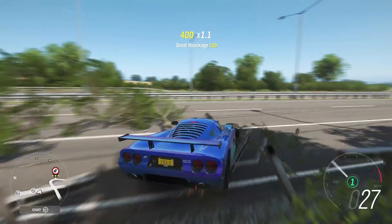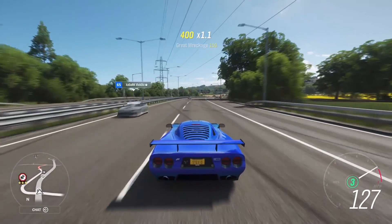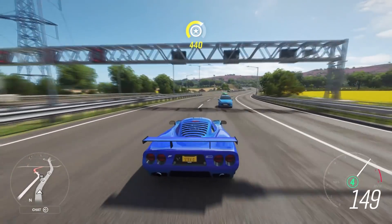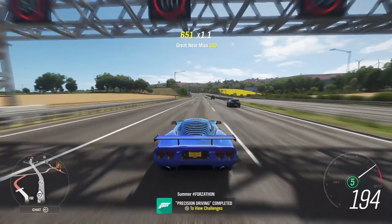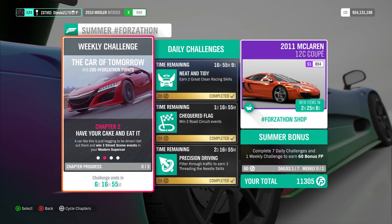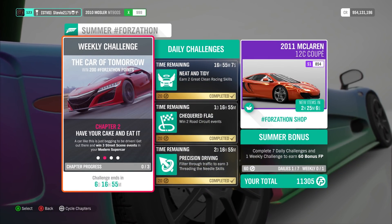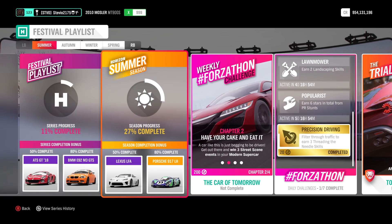At this point I realized I almost accidentally completed the daily Forzathon challenge. Every daily Forzathon challenge is worth 1%. Threading the needle skills — you just need to be in a pretty quick car and split traffic. There should be a car on your left and a car on your right, and you basically need two rapid near-miss skills. I always go to the highway or a straightaway, run right up the middle of the road, and eventually you'll get these done. It shouldn't take long at all.